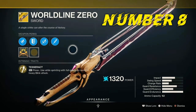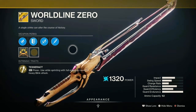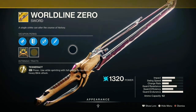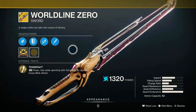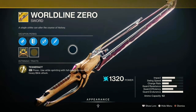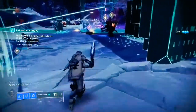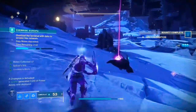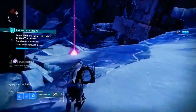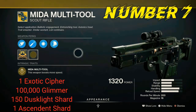At number eight we have the exotic sword World Line Zero. It's nothing to write home about in terms of damage, but its exotic perk Tesseract makes it a very fun weapon to use. It states that heavy attacks while sprinting with full energy launch a heavy blink attack — it looks really sick. If you have the catalyst, it cuts the activation time so you can perform it more often and get some sick-looking kills in the Crucible. But it can't compare to things like Lament or Falling Guillotine. And yes, you can activate it in the air.